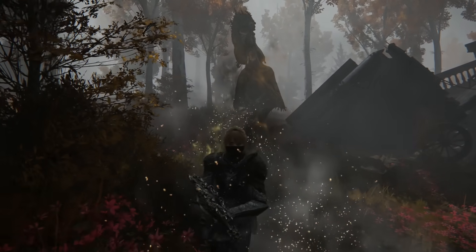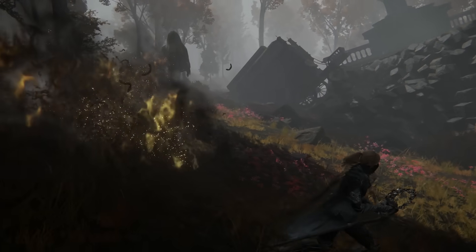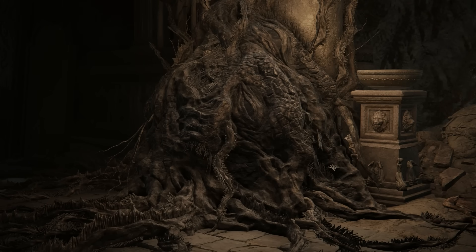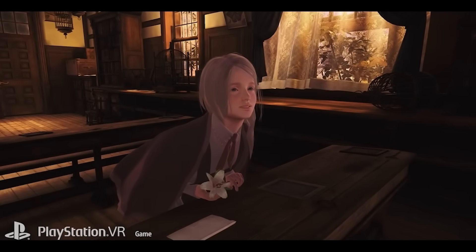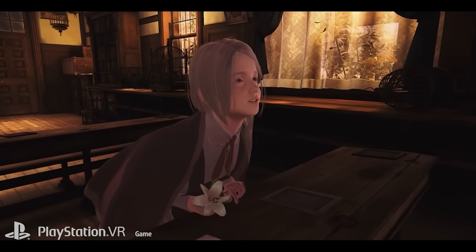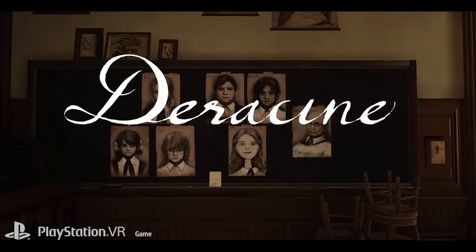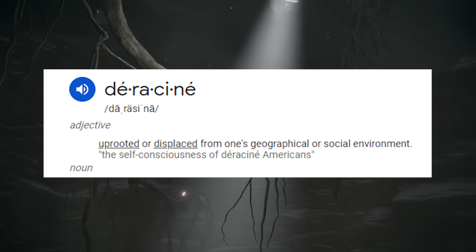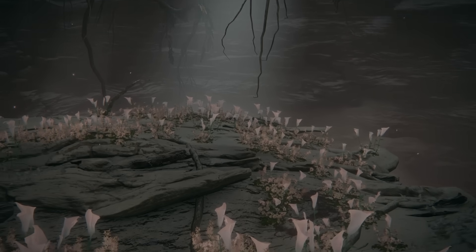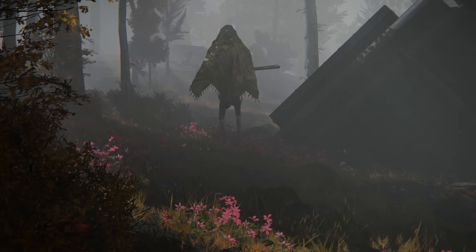The question that follows is: why do these wormfaces have death blight, and why is it something they can spread? Through the investigation of data miners, we know the internal file names of the wormfaces — they go by 'deracine male' and 'deracine female.' Aside from being an obscure From Software VR game title, this word has a very applicable meaning: deracine means uprooted or displaced from one's geographical or social environment. The key word, found in every iteration of its translation, is 'uprooted' — so what does that mean in context of the wormfaces?